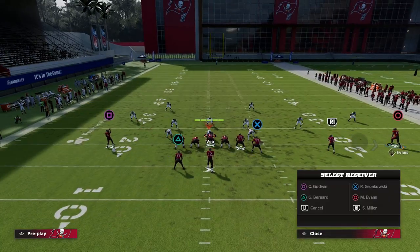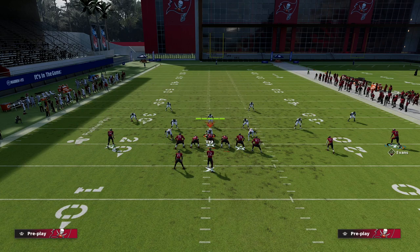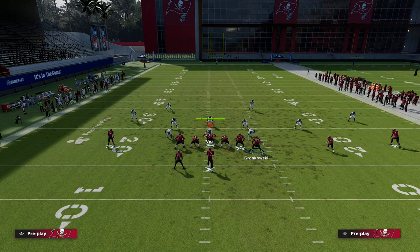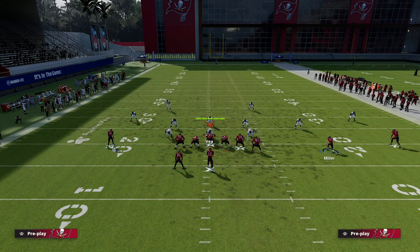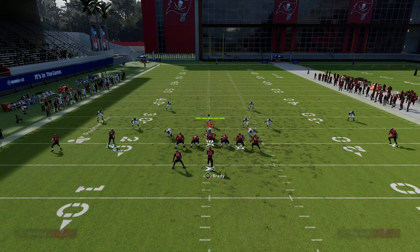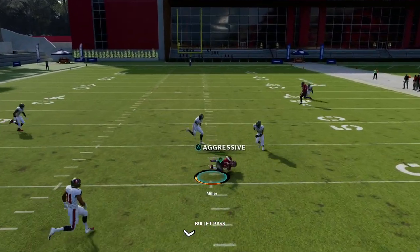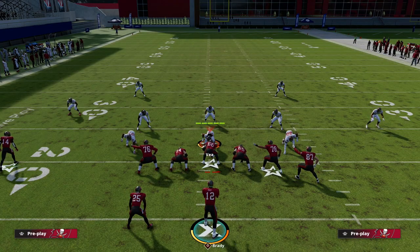The other beauty of this is we could also do a kind of underneath mesh concept. What you might want to do is take your running back and put them on a wheel, and then you have a little underneath mesh-post type of play where you have your double drags. Then you have this post that gets perfectly underneath all of the deep blue zones, so they have to user the post over the middle of the field.